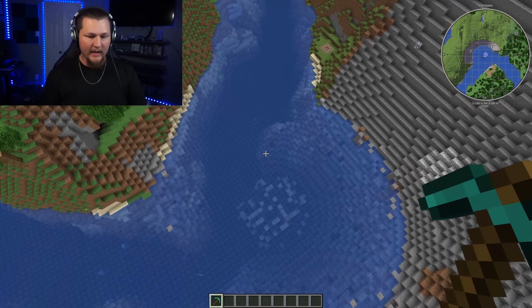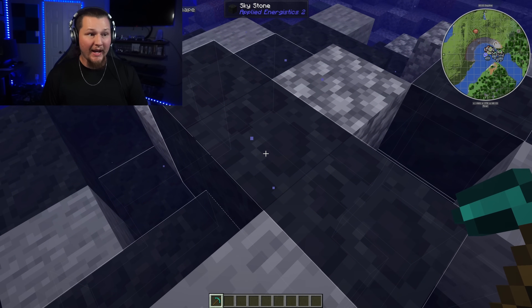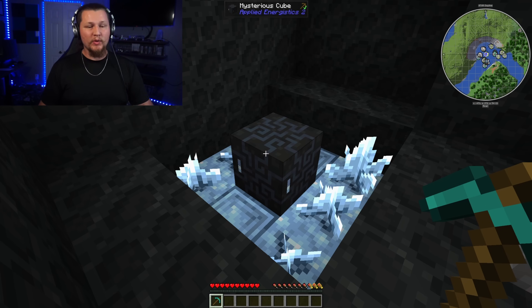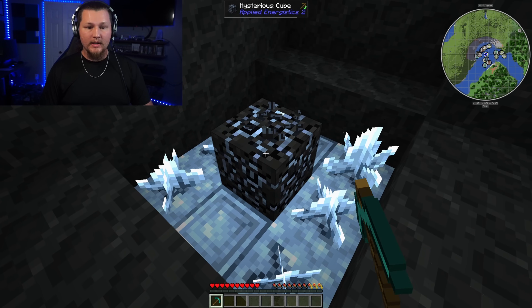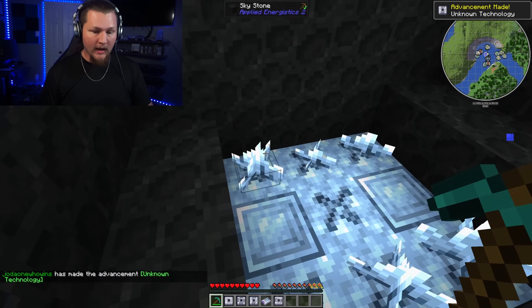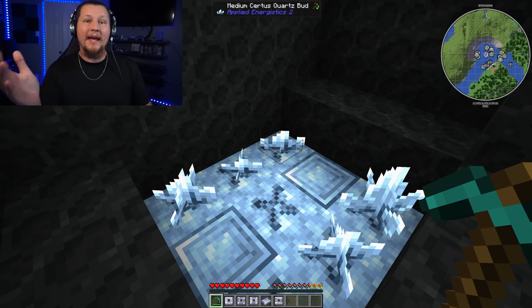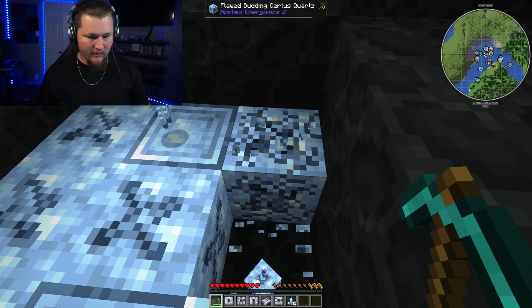Once you have a diamond pick and you're at the meteor, go ahead and mine some of this sky stone. We're playing All the Mods 10, so I have Ulti-Mine to mine a lot at once. Inside the meteor there's a mysterious cube in the center — mine that to get the four presses you'll need. As a tip, mine the certus quartz crystals and buds on top first, because mining the blocks themselves means you don't get any return from the buds or crystals on them.